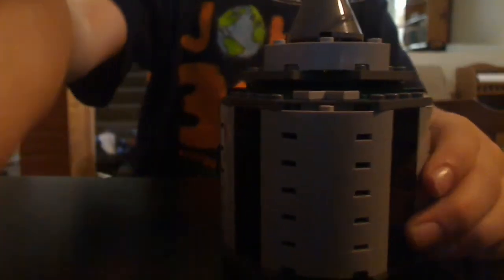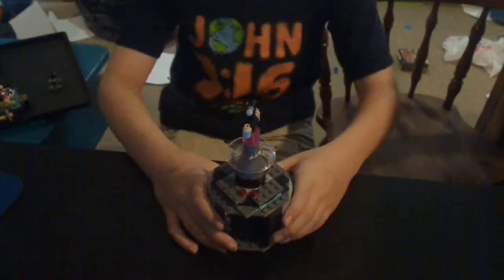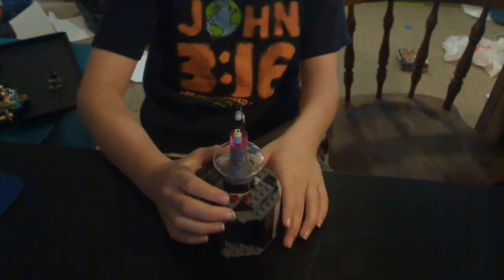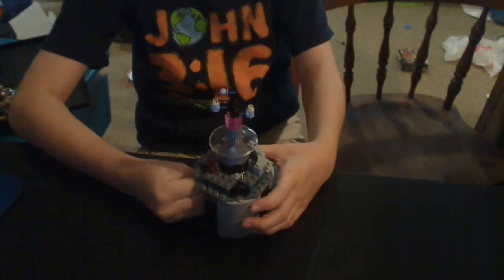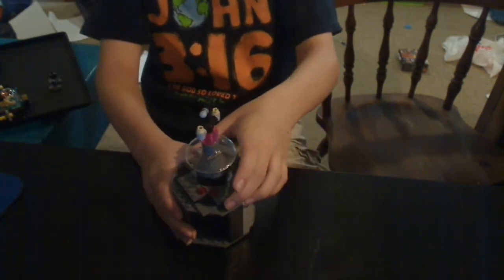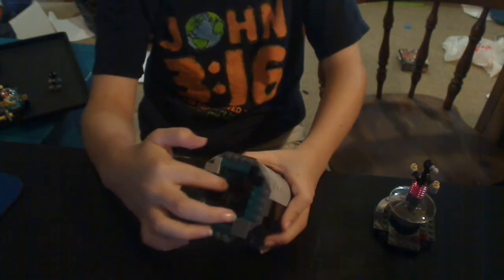Now we get on to the big thing — the Jedi Hut. This is the main model. If you're wondering how to get access to the inside without trapping your hand trying to get things, you can just take it off. You look in here and there's not much, to be honest.